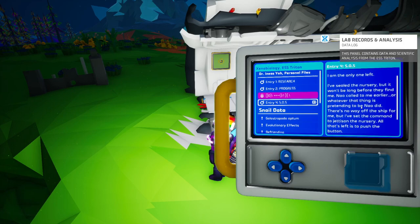Entry two: Despite my best efforts, Rogal continues to escape from his terrarium in favor of taking up space in my coat pocket. I fear I've spoiled him with walks around the ship. Increasing personal interaction has resulted in extremely positive results. Then we've got an SOS: I'm the only one left, I've sealed the nursery but it won't be long before they find me. I've set the command to jettison the nursery - all that's left is to push the button.